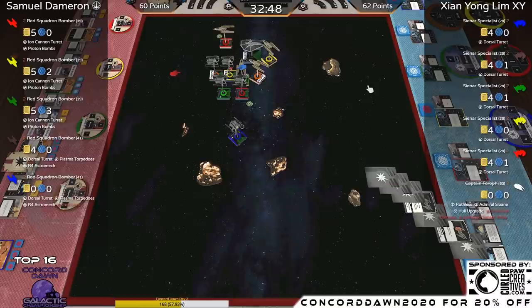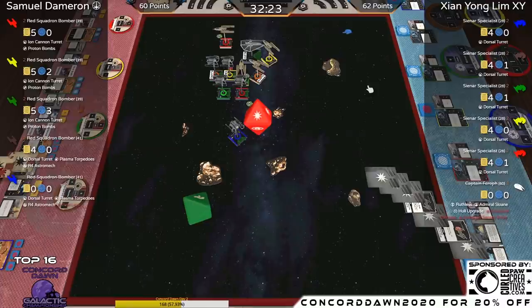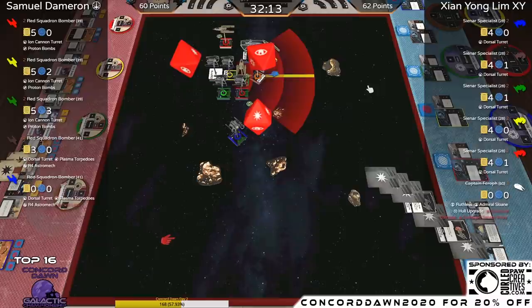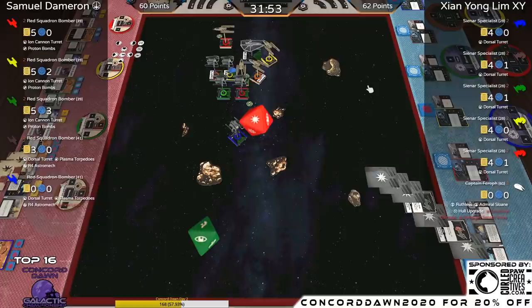XY is ahead 60 to 62. Yellow still has a couple shots here — range one, trying to clear the ship off the board. Only one crit, turned down to a hit by Plated Hull. Another damage card — now down to three hull. One hit from the last shot at range one: one more damage through. Then Red gets a range-one shot: hit-crit, spending the focus — guaranteed. That is absolutely massive, taking a ship off the board.